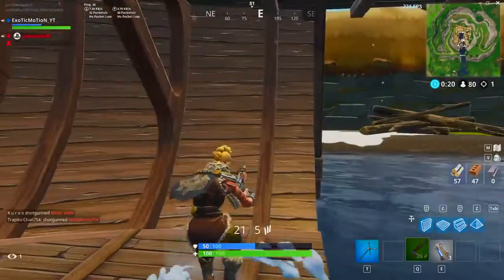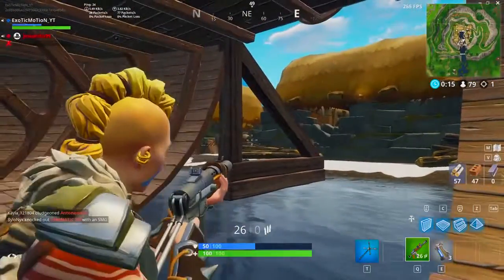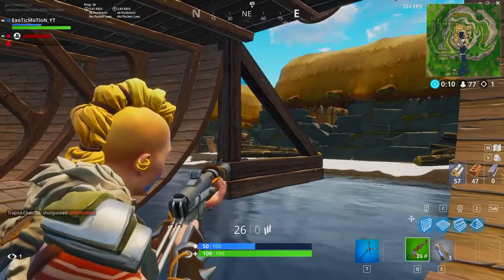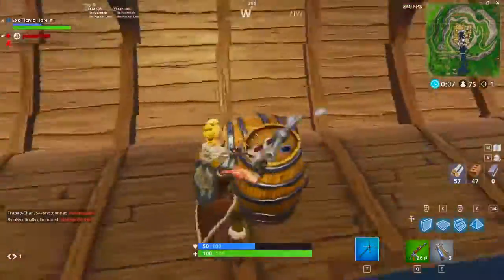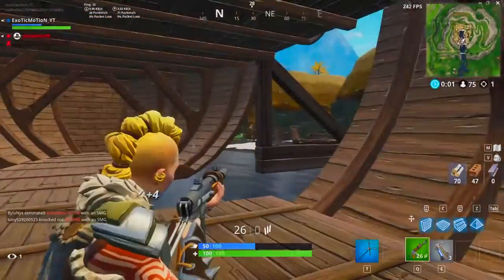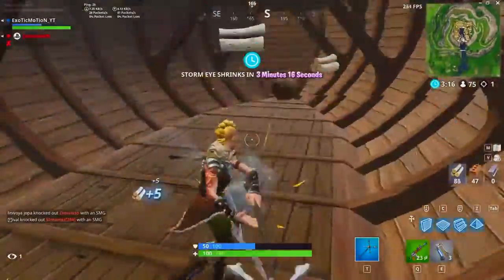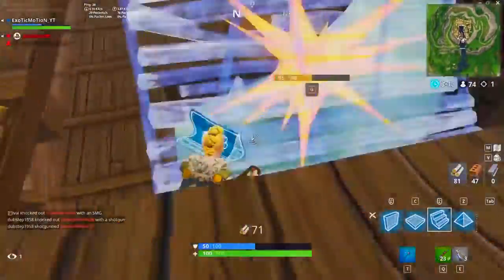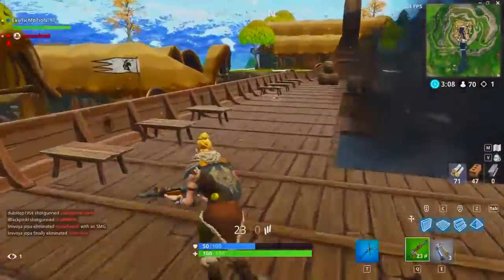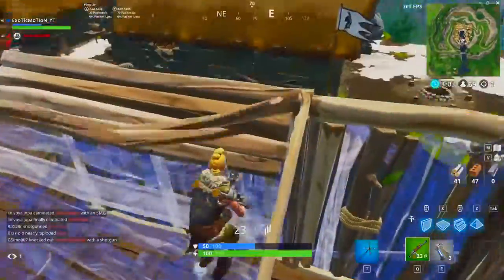Right here I start tagging this guy but I don't rush him, because the way he's building shows he's an experienced player. You can judge people by their initial reaction — if they build right away they're probably good, if they build super heavy they're very good. But if you shoot somebody and they just stand there looking confused, they're probably bad and you can get aggressive on them.